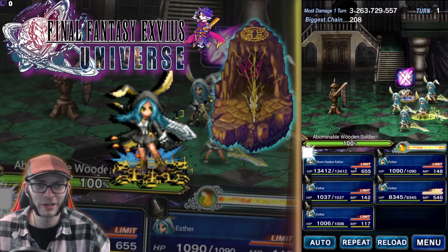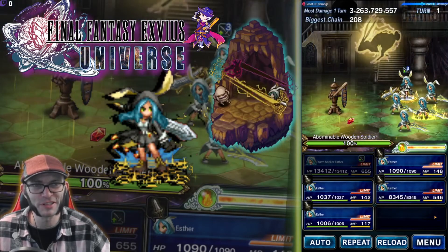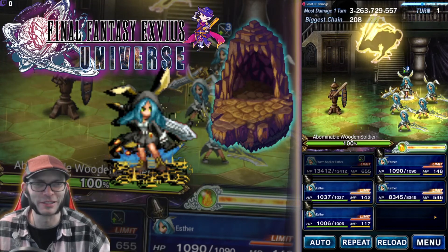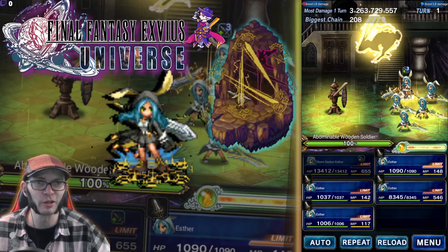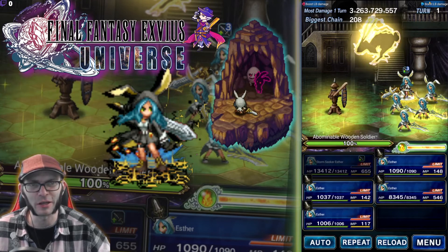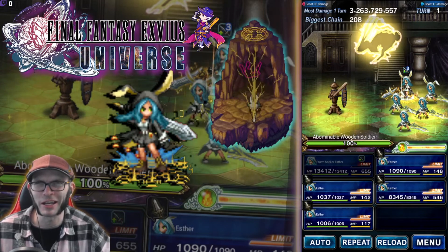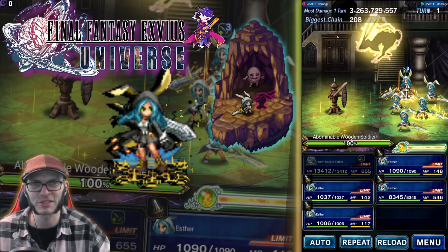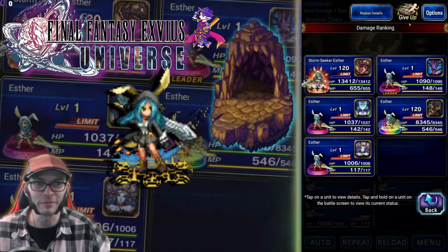The field effect changes the entire map battle background to her story event map and features a lightning bunny sprite. It boosts LB damage for the whole field. You could stack it with a unit like Aranea placed afterward. However, since it is an AoE buff, it will overwrite any existing buffs — so apply any other buffs after it goes up.